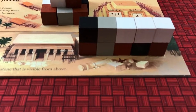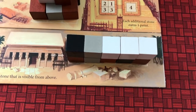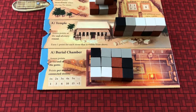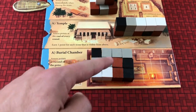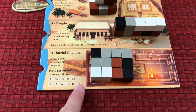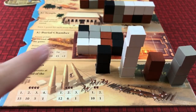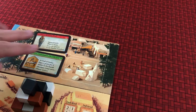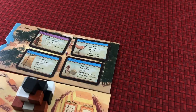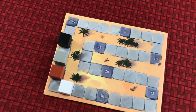At the temple, points score at the end of each round — only stones that are visible from the top score points. Points score from the burial chamber at the end of the game; the more connected stones of your color, the more points you score. The obelisks are also end-game scoring — the player with the tallest obelisk gets 15 points, second tallest gets 10, and so on. At the end of each round the market gets cleared and restocked, four new ships are placed out, and after six rounds the player with the most points wins.